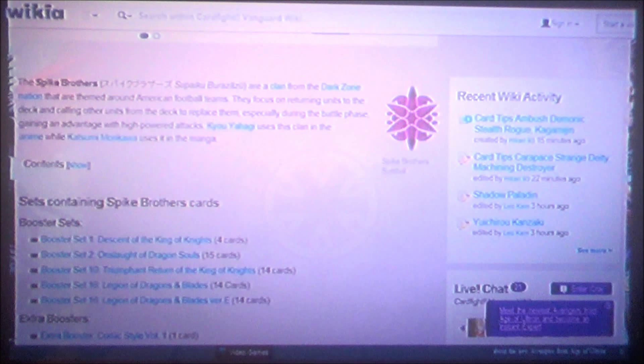Over the seasons, Spikes have kind of faded from obscurity in the show, but they continuously get the support they need. Spike Brothers are one of those clans that gets support pretty much once per season, but when they do it's usually very good. There's usually one or two cards that everybody adds to the Spike deck, making it much more advanced.